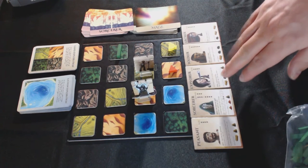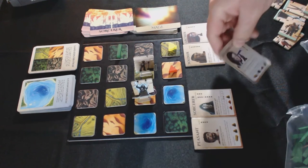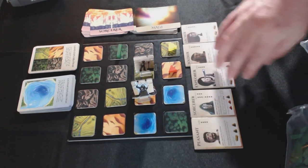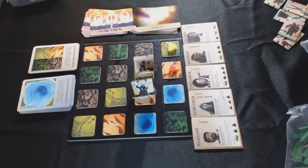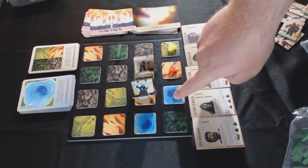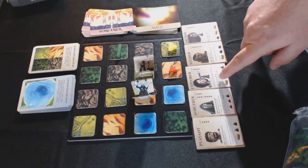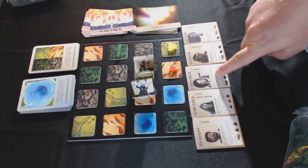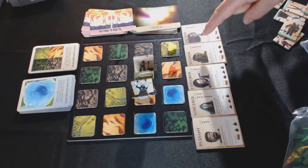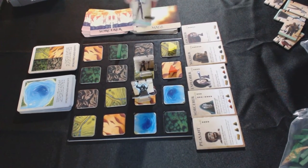Moving on to the explorer. The explorer — and the promoted version, the swashbuckler — are the only characters that can actually step on the lagoon tiles, which are the blue ones. The explorer cannot explore lagoon tiles, but the swashbuckler can. The explorer can explore any other land tiles. This is the explorer piece, and you'll see I put only one thing — because she does not have spirit, she just has a health of four.